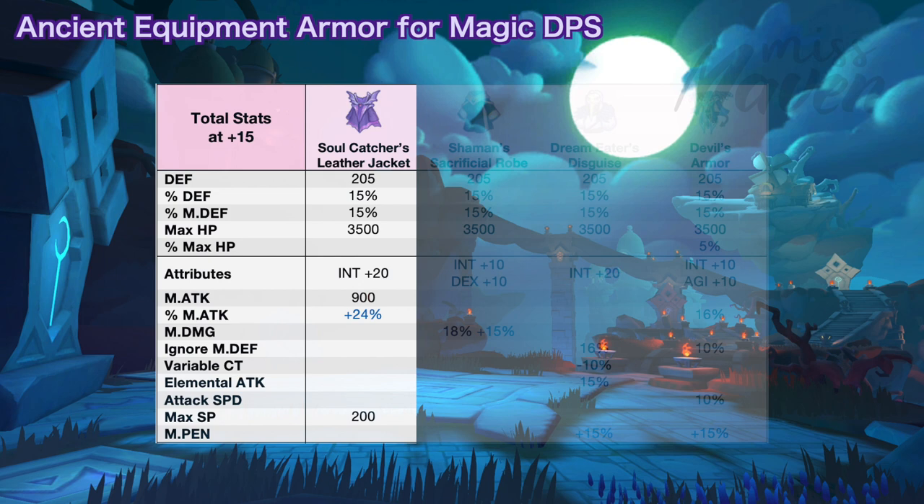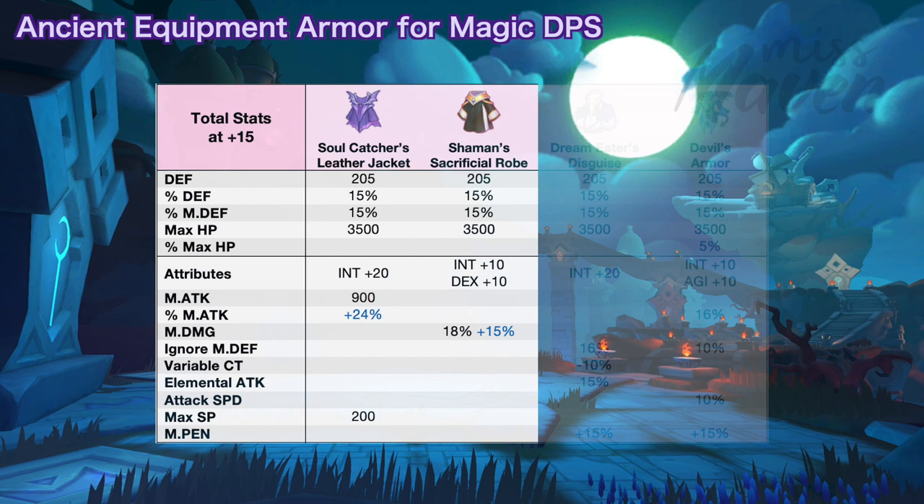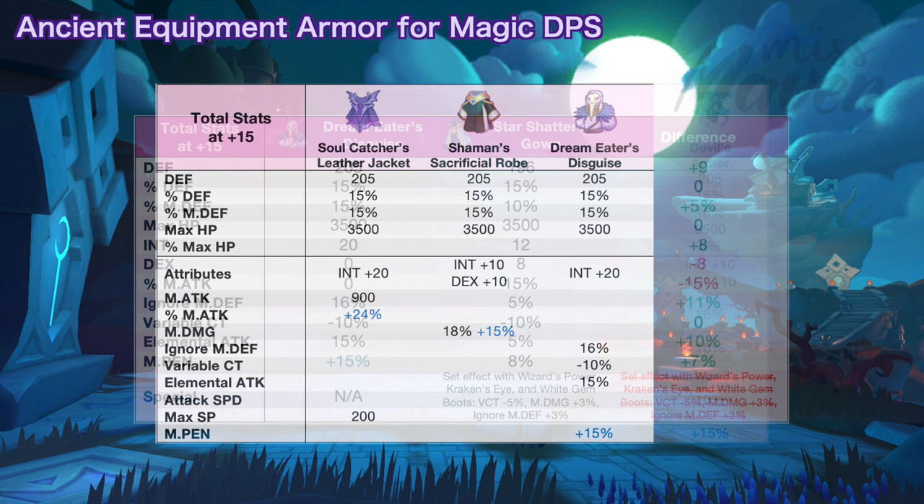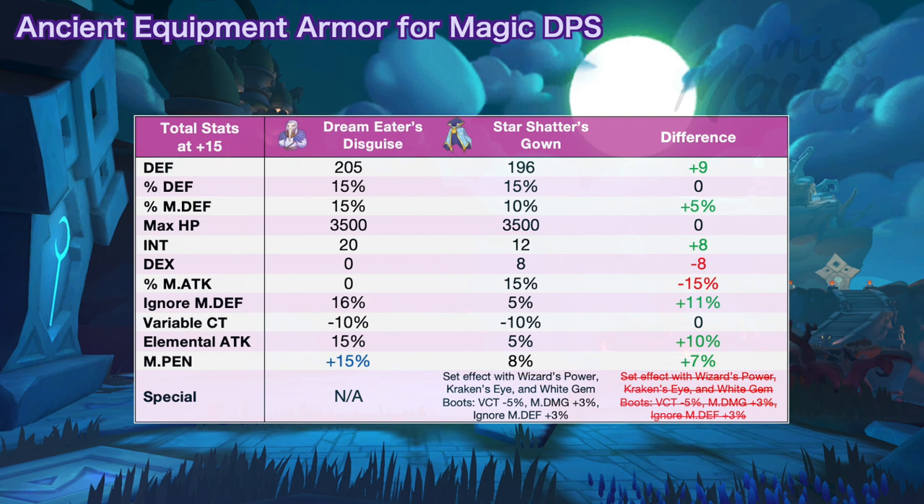Next we have shaman's sacrificial robe which significantly increases magic damage by 18% or up to 33% if you get the perfect random attribute. It's a good universal armor for all magic damage builds, whether spellcaster or auto attack. With this armor, you can focus on boosting other magic damage multipliers like ignore mdef, mpen, and others. Next is the Dream Eater's disguise for increasing ignore mdef by 16%, variable cast time reduction by 10%, and fire, water, wind, and earth elemental attack by 15%. The Dream Eater's armor would be better if you get the perfect random attribute which is plus 15% mpen. Although your magic attack will be lower by 15%, your ignore mdef, elemental attack, and mpen will increase by 11%, 10%, and 7% respectively, providing a more balanced stat distribution for spellcaster builds.